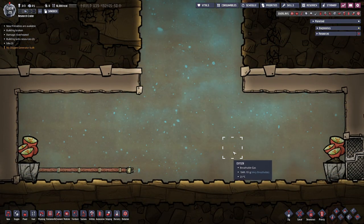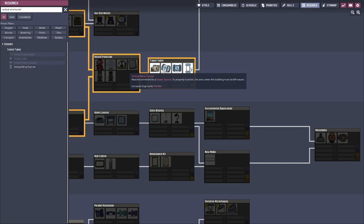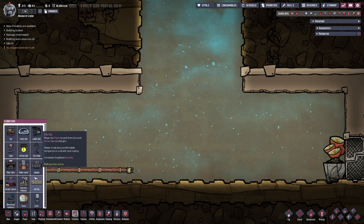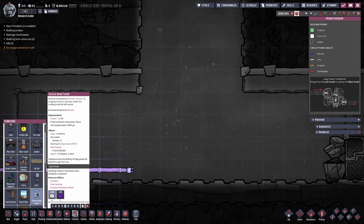Now our next building we're going to take a look at is the vertical wind tunnel, found here in the Tech Tree. It's a 5th tier item. It uses 1200 kilowatts of power and splashes 3000 grams of gas per second. It provides plus 5 morale.